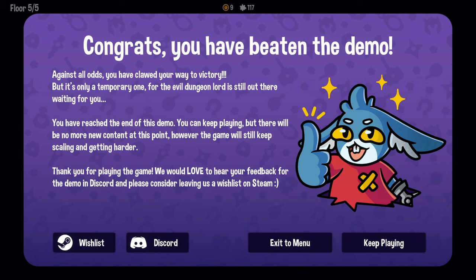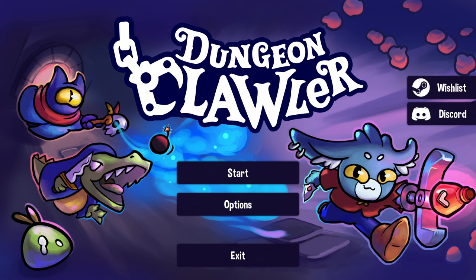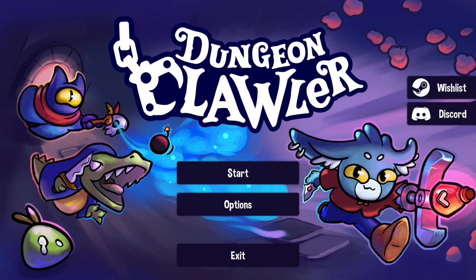Against all odds, you clawed your way to victory! It's only a temporary one - the evil dragon lord is still out there waiting for you. You're still in the demo - you can keep playing but there are no more new content at this point. However, it'll keep scaling harder and harder. But we're not gonna do that today - we beat the demo! Yeah! So there you go - that's a neat little game. I like it. That's pretty good. I look forward to its full release. I like claw games, I like roguelikes, it all worked together. There's clearly some more shenanigans that you can do in this game that I'd be happy to try out, but you guys let us know what you thought in the comments, and I guess with that we'll see you guys next time. Buh-bye!